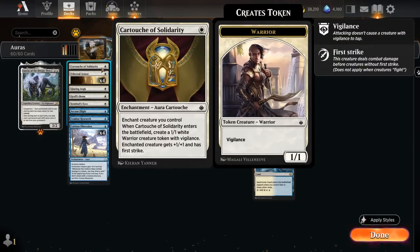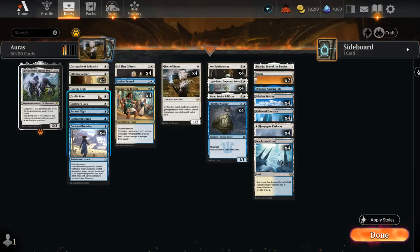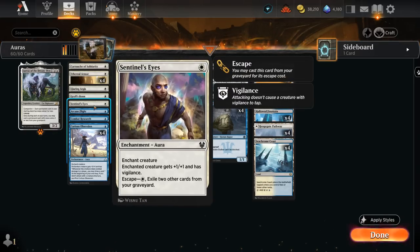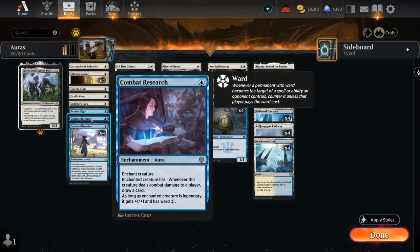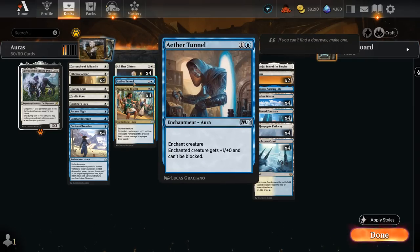Our one-offs include Cartouche of Solidarity — plus one plus one and First Strike while making a 1/1 Warrior token with Vigilance that can help us chump block. Glaring Aegis gives plus one plus three while tapping a creature, getting rid of a blocker. Gravespoon gives plus one plus two and Flying and can get it back from the graveyard. Sentinel's Eyes gives plus one plus one and Vigilance and can be escaped out of the graveyard. Arcane Flight is another flying enchantment giving plus one plus one. Combat Research can protect our legendary creatures by giving them Ward 1 and an extra plus one plus one if legendary, otherwise drawing a card when our creature hits. At two mana there's one Aether Tunnel, which can make our creature unblockable and give it one extra power.